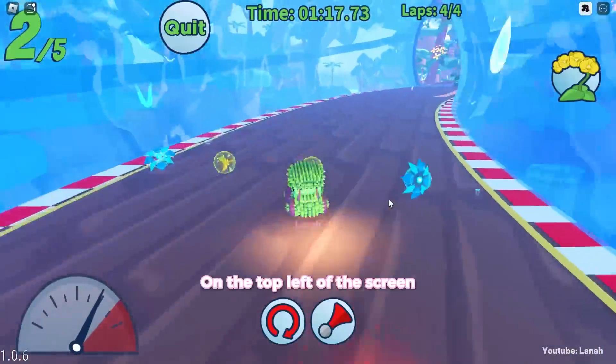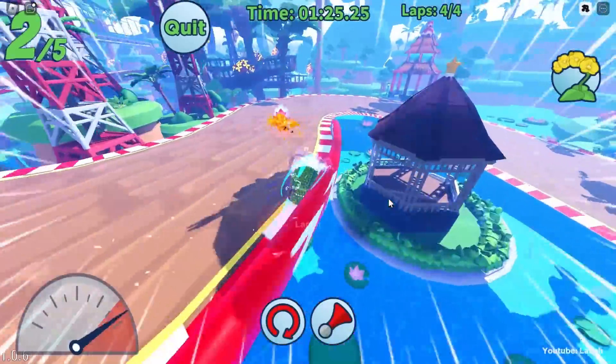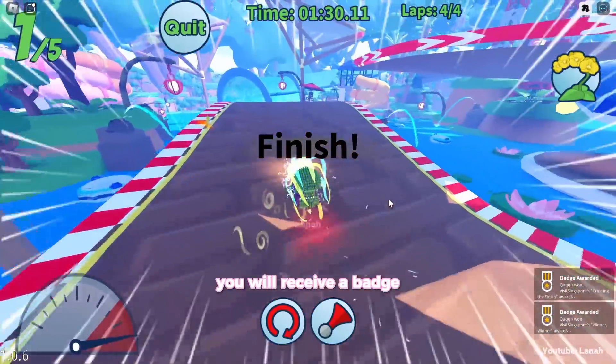On the top left of the screen, you can view your racing place. When you win your first race, you will receive a badge.